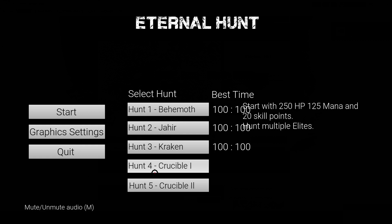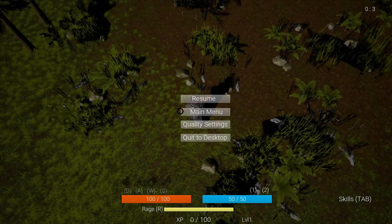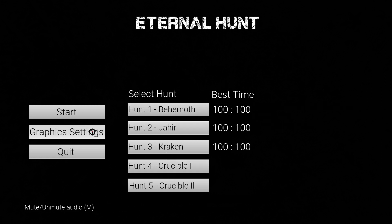So we have five different hunts that we can do. The first three tell you nothing about them. When we hover our cursor over the first three, they say nothing. But hunt four and five tell you that you're fighting elites or bosses, and you start with 250 hit points, 125 mana, and 20 skill points. The problem is the text is written right over the best times, and it looks really sloppy. We have no sound options and no leaderboards. This looks really rushed together.